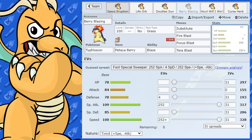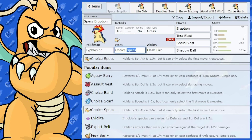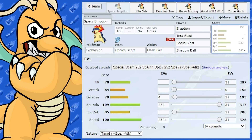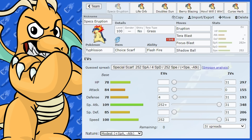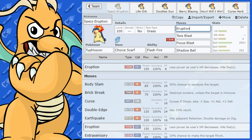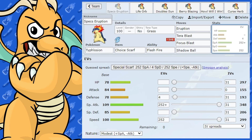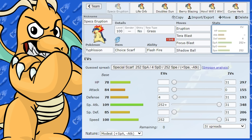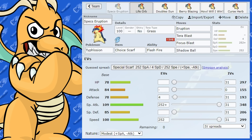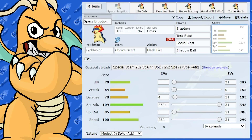There's another set worth mentioning — with Eruption, going first is very important, so you could run Choice Scarf and opt for Modest nature. That's going to be hitting really hard still and going fast. With Eruption you're just going to fire it off and it's going to do heaps of damage — even resisted Pokemon are going to get hit very hard, especially if you've got Drought up. Typhlosion does get Sunny Day, but I'd recommend a Sun Team for sure. Even neutral hits will do a lot of damage in the sun whether you're running Specs or Choice Scarf.